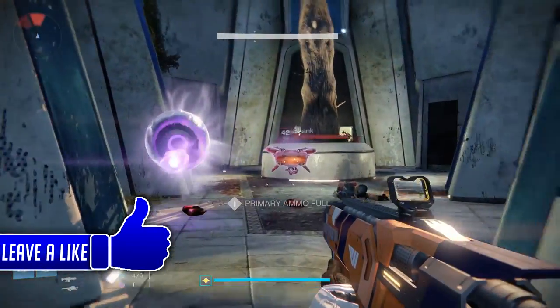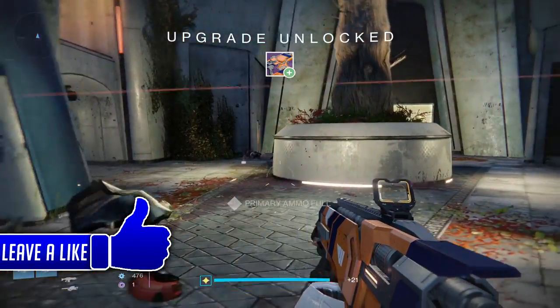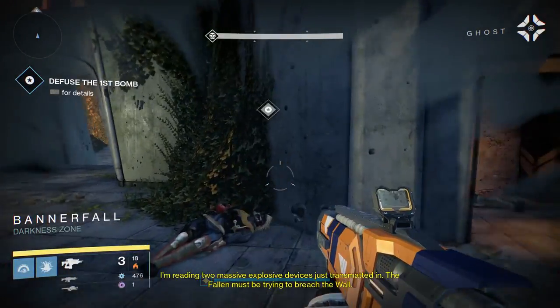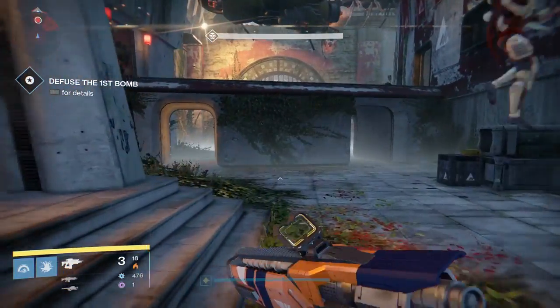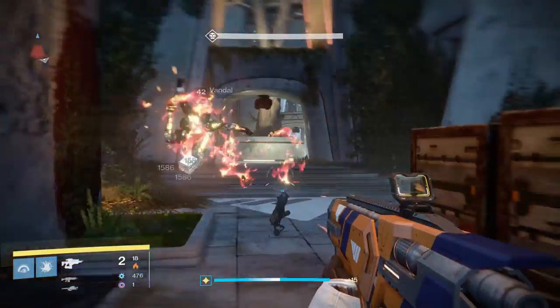Hello everyone, it's me Short by Nature, back with another video. This is the same video but for the fusion quest line — the back-end quest line for your Warlock. This one is for the fusion rifle. You have to get special consumable ammo to complete these quest lines. I'll leave the description down below on how to complete them.